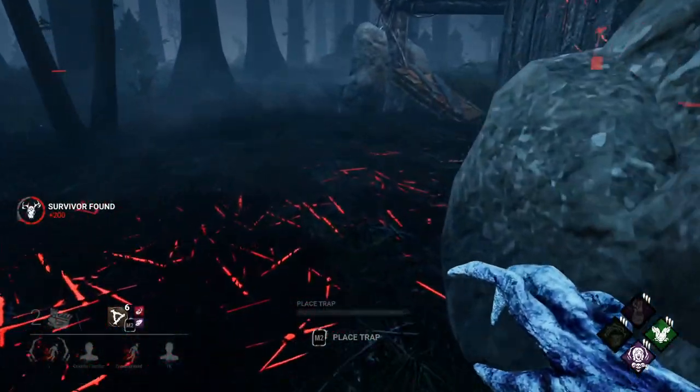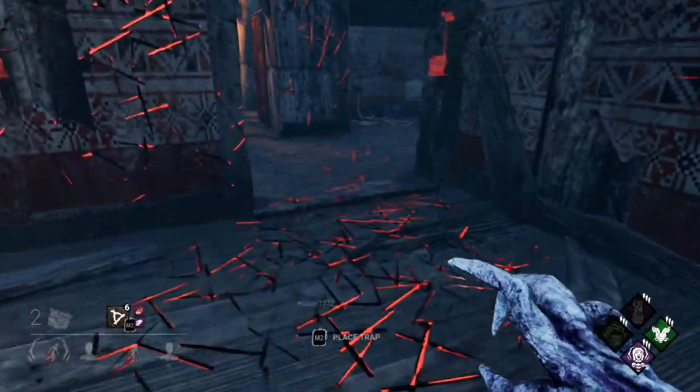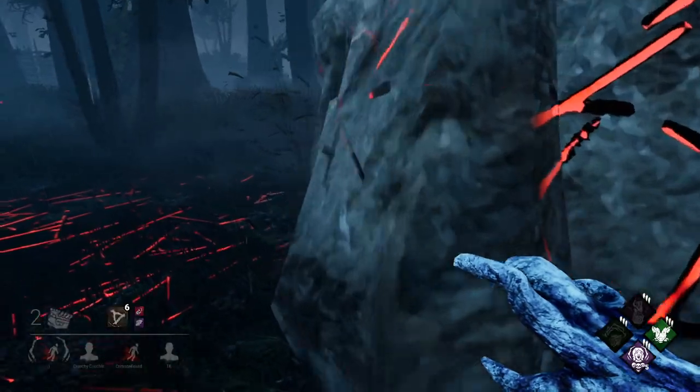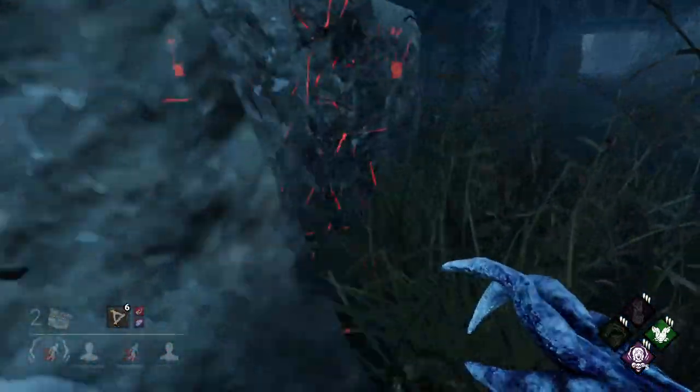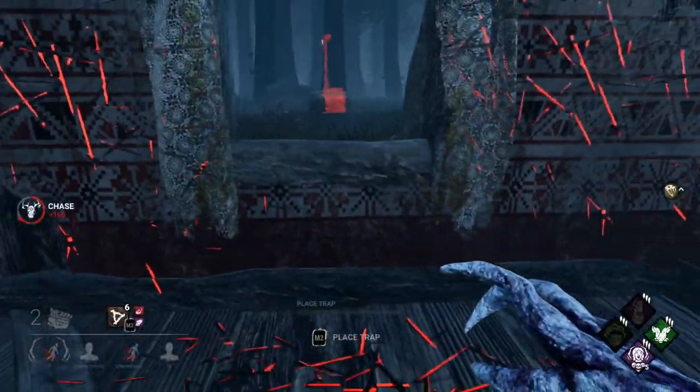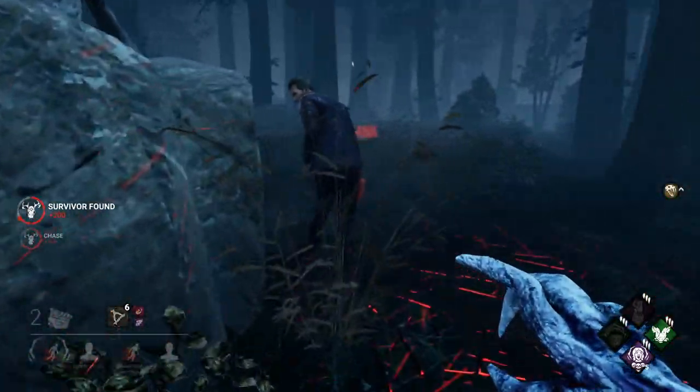Like they seem to set off the trap and then just run away and it doesn't do anything. I feel like the best bet is probably just trapping under pallets. This guy is cracked - he didn't even vault this.